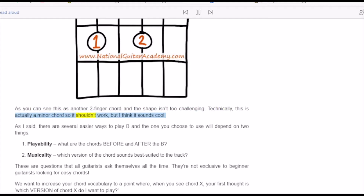There are several easier ways to play B, and the one you choose to use will depend on two things: playability — what are the chords before and after the B — and musicality — which version of the chord sounds best suited to the track. These are questions that all guitarists ask themselves all the time, not exclusive to beginners. We want to increase your chord vocabulary to a point where when you see chord X, your first thought is: which version of chord X do I want to play?